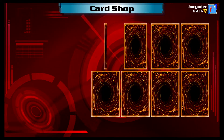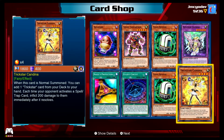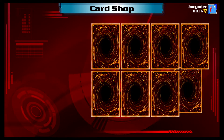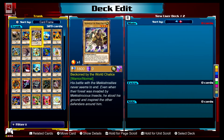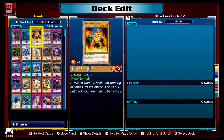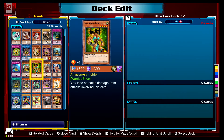As a former Yu-Gi-Oh! trading card game player myself, the thing that got me most excited about Link Evolution was the sheer number of cards available. Around 9,000 cards are featured in Link Evolution, and speaking from experience, it is much cheaper to buy the game to use some of them rather than spend hundreds of dollars on real life decks. If one can unlock the cards they want, there's nothing stopping them from building their dream deck in-game.